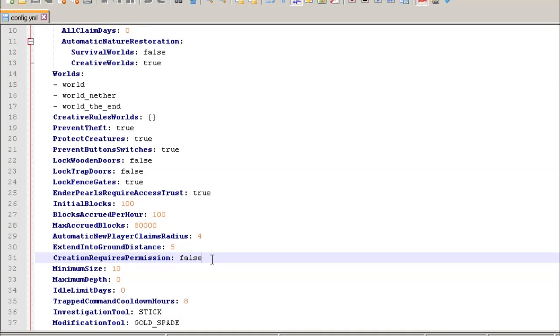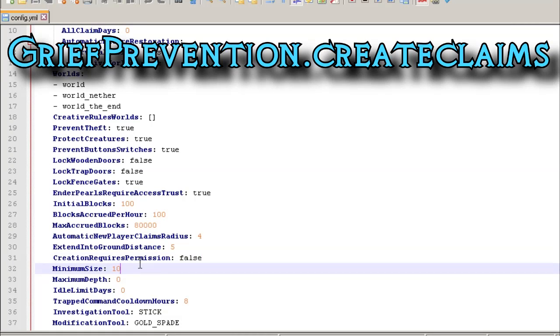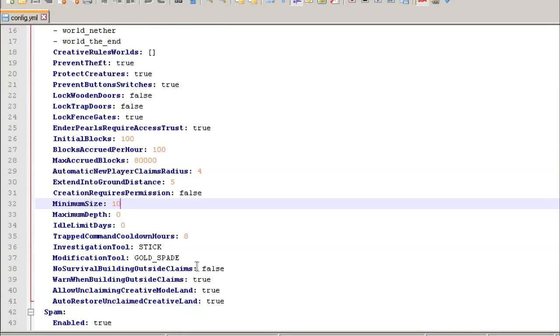If you want players to require a permission to claim land, this won't affect the initial auto-claim — it only affects the shovel claim. Set this to true and the permission node is grief.protection.createclaims. Minimum size is 10 blocks per side — this stops griefers from claiming a single long strip of land. You can also change which tools are used if you want something other than defaults. There's a command available for players called /trapped — it teleports them back to the surface if they've fallen into a hole in an unclaimed area. The timeout on that is set in hours, default is eight.